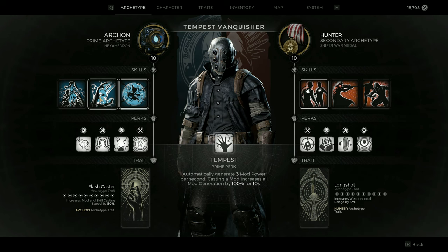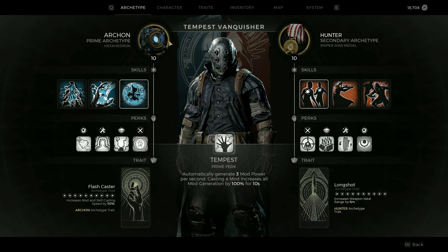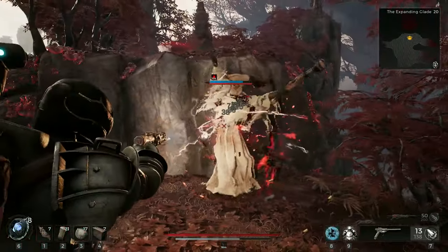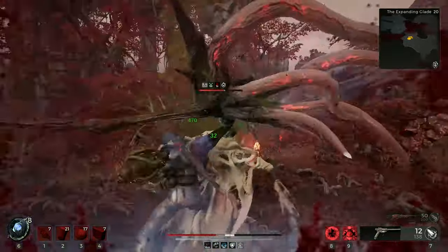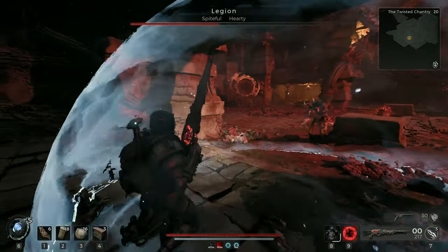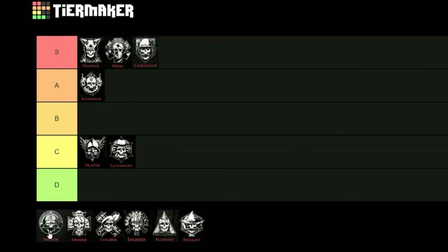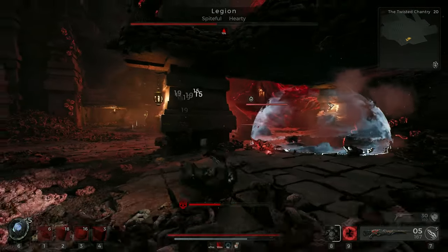Next is the Archon, one of the more uniquely designed classes in Remnant 2 with a very specific emphasis on anything weapon mod related. I really like those niche archetypes — the Archon has a nice defensive skill with Reality Rune, and you can use all the additional mod power generation not just to enhance mod damage but also to use utility and defensive mods more frequently. So there are some nice options for solo players, but they are way more niche than others. The class trait is very useful if you build around skills and mods, but falls more into the nice-to-have category outside those specific builds. A solid B tier — it has more survivability tools than Hunter or Gunslinger, but the very niche nature and even more restricted damage perk make it a great addition to specific builds rather than a general pick.